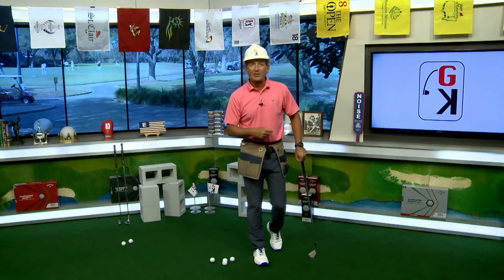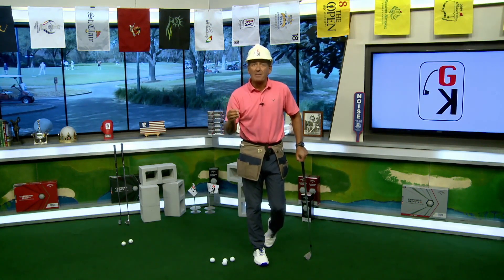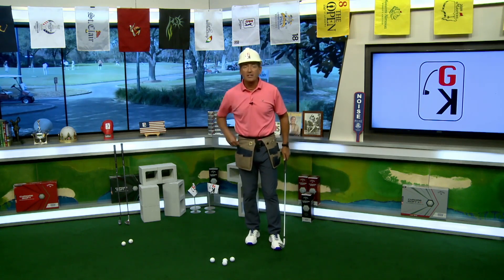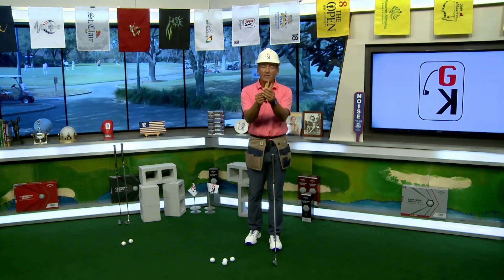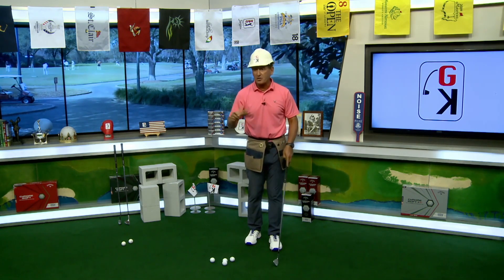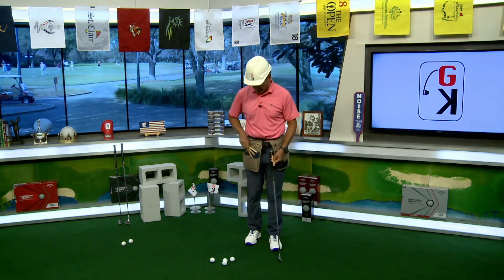Let's get rolling here in the Golf Kingdom. It's the Build It segment where I give you things to do with just common items from around the house to help you with your game. We're going to hit all three parts of it today: full swing, chipping, putting, using these popsicle sticks right here. It's summer. Save your popsicle sticks. You can do three things to help your game. Let's get started with full swing and impact.